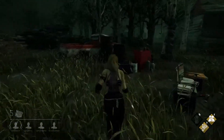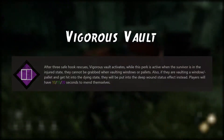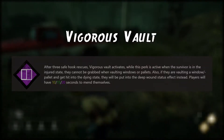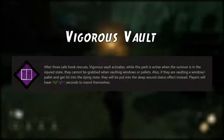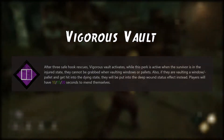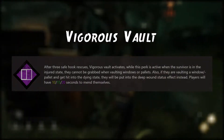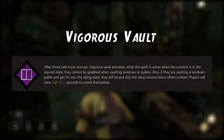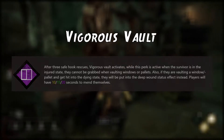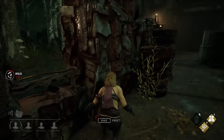The first perk on this list is called Vigorous Vault. After three safe hook rescues, Vigorous Vault activates. While this perk is active, when the survivor is in the injured state they cannot be grabbed when vaulting windows or pallets. Also, if they are vaulting a window or pallet and get hit into the dying state, they will be put into the deep wound status effect instead.